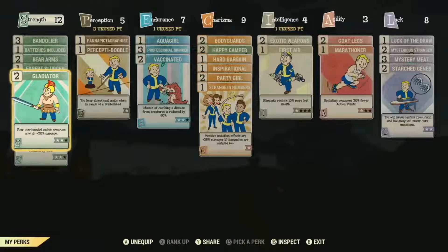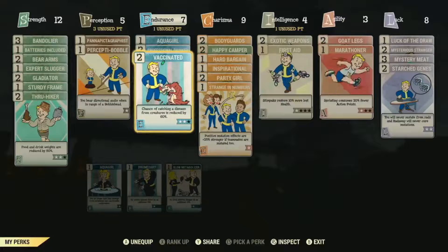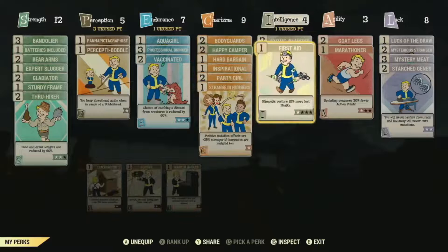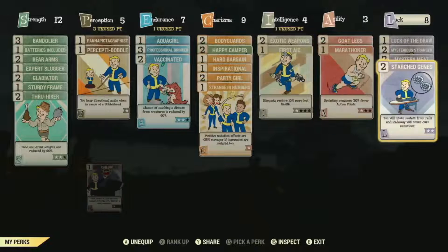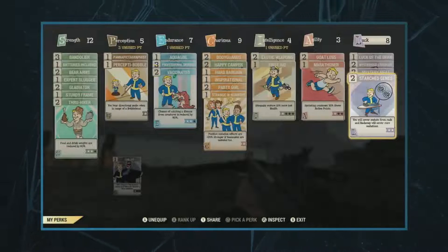You can pick any perk that you meet the requirements for when you level up — there's no randomness. Here's what it looks like with a character that's further along. We've upped the cap for each SPECIAL to 15, up from 10, which allows better balance for which cards you're equipping. The cards right now go from one point up to five points in power, and as you level up, more cards become available.